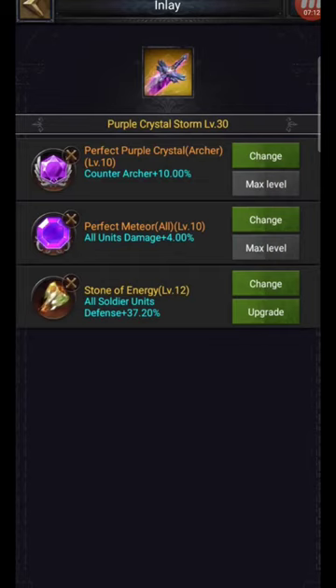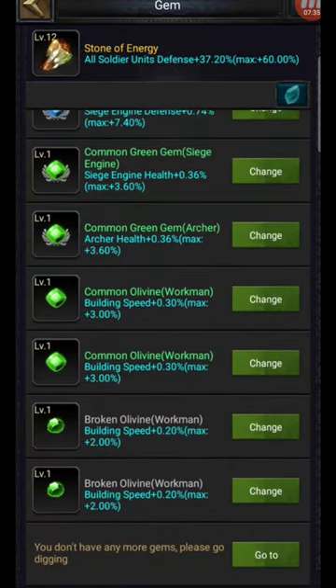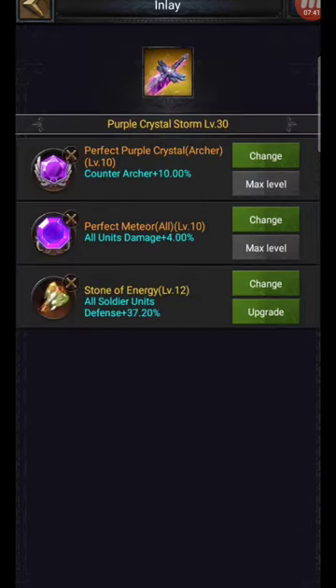Last but not least, on the weapon — what we've got here is counter archer at 10%, because potentially that's a weakness of mine since I play infantry-archer. Then all units damage, that is one of the gems you want to be getting in there at 4%. Then debatable on the last one — it's just a gem I picked up from the event, all soldier units defense at 37%. To be honest, where I'm standing at the moment I don't really have much better. I'd say that's probably one of the better ones to put in there if you have it, or maybe one of the other paid gems if you're playing that option.